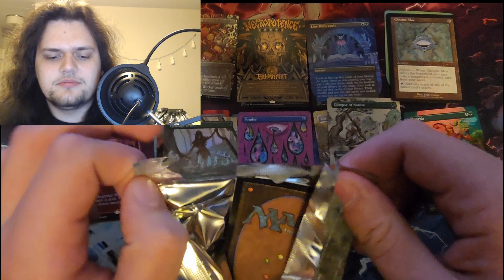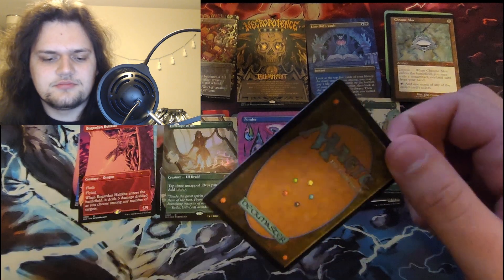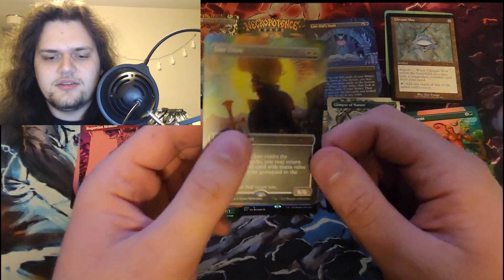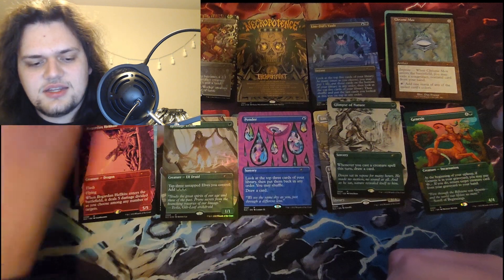2010 — that was New Phyrexia right? Maybe like Batterskull or something, that'd be neat. Or maybe a Massacre Worm, I don't know. We'll see. Sun Titan — okay, so that's from the core set. Sometimes a pretty decent card. The arts are very pretty again.